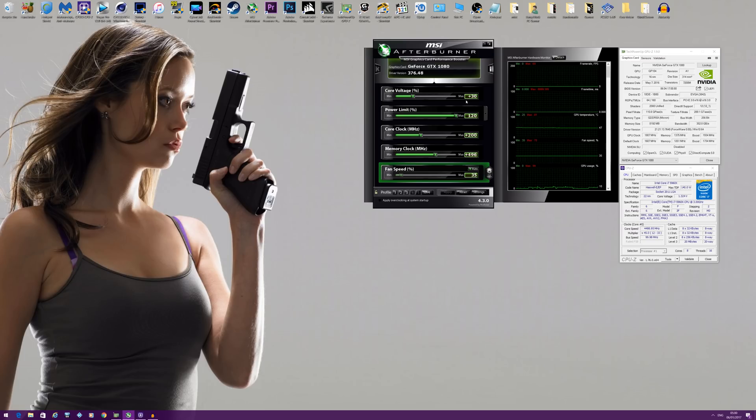I'm going to quickly go through the settings I'm using. These are the overclock settings which gives me around 2.25GHz on my GTX 1080 Founders Edition. Intel i7-5960X at 4.5GHz. I'm using 32GB of DDR4 at 2666MHz and drivers are 376.48. So those are my settings.